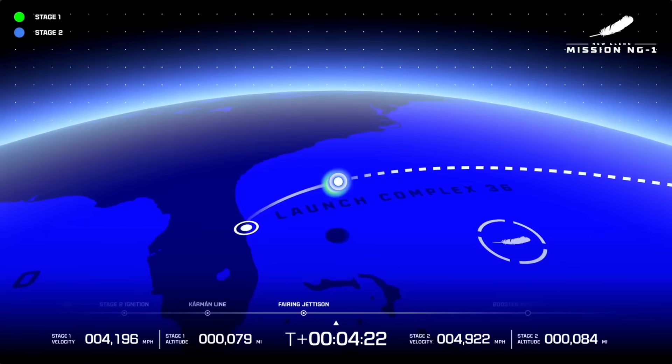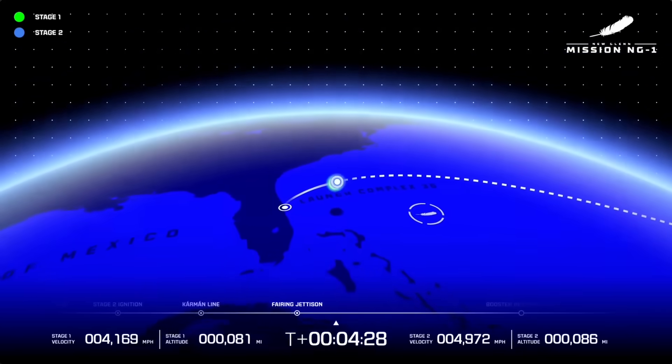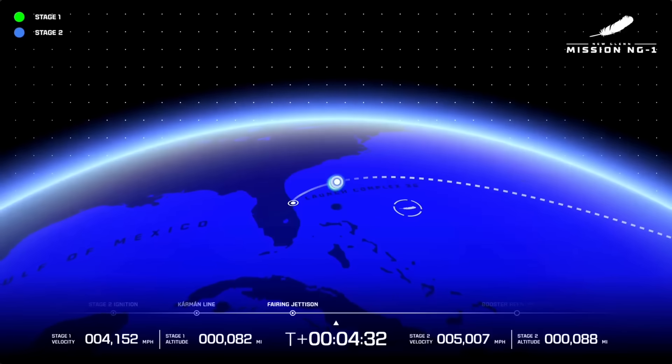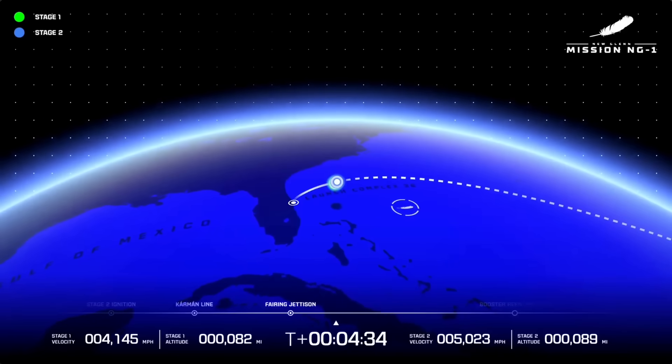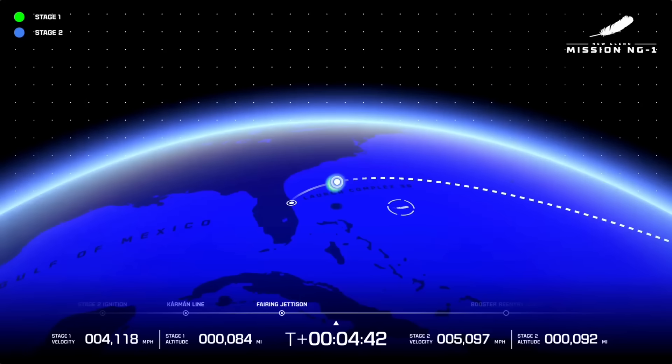Our booster is going to try to make a landing in less than 3 minutes. You can see the landing target out there in the ocean — we are going to land on the Jaclyn, the landing ship that is awaiting this beautiful booster. GS2 bottle pressures look good, trajectory looks good on both stages.